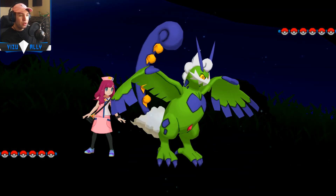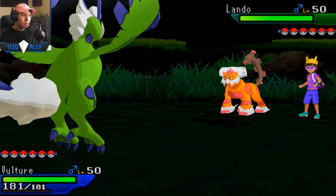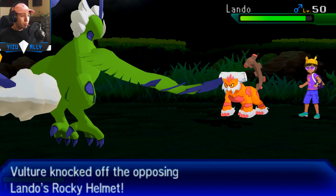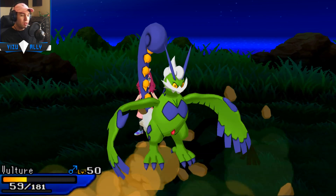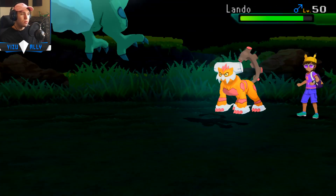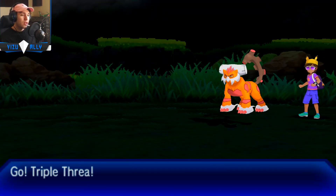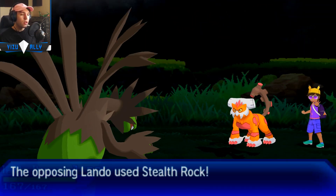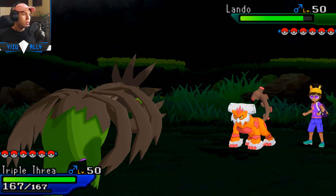I'm going to lead off with Torn because Torn looks pretty nice versus him — I could get a Knock Off off. His only rocker is Lando, so Lando's probably going to be the Rocker and I can just Knock Off then Hurricane or Defog it. Turns out it's Rocky Helmet with Rock Slide. Luckily it's not Stone Edge — Stone Edge probably would have knocked me out. Rock Slide seems to be defensive Lando, obviously, because it's Rocky Helmet. I can just U-turn out since I know I'm faster, get a little extra chip, and go into Hydreigon.